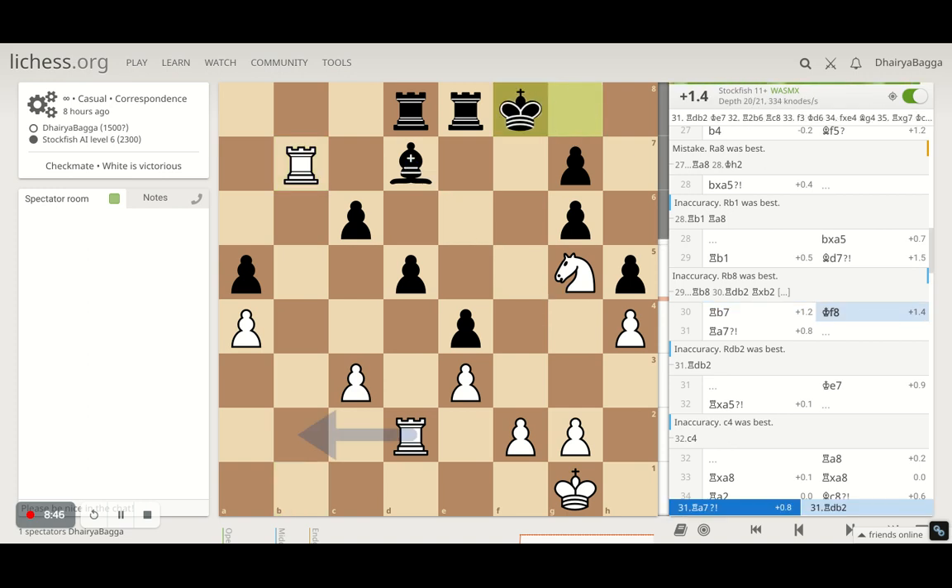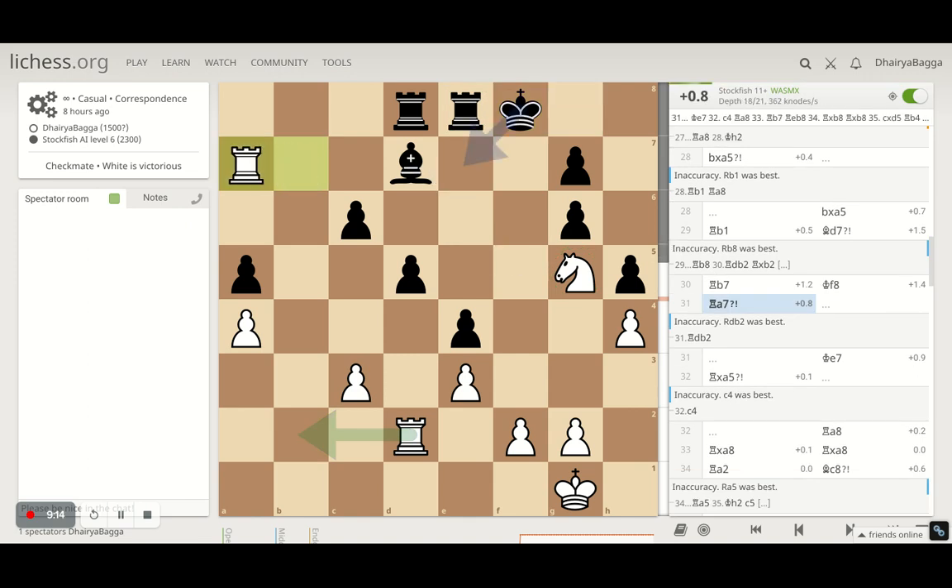It plays king to f8. My knight isn't doing much over here, but it's controlling the pawn and not letting it move forward. It has got the light square bishop, so it cannot take the knight away. Eventually, if it has to remove this knight, it has to give away one of its rooks — that was the whole point of planting the knight here. It would be very much controllable. I now play rook to a7 with the idea of capturing the pawn.